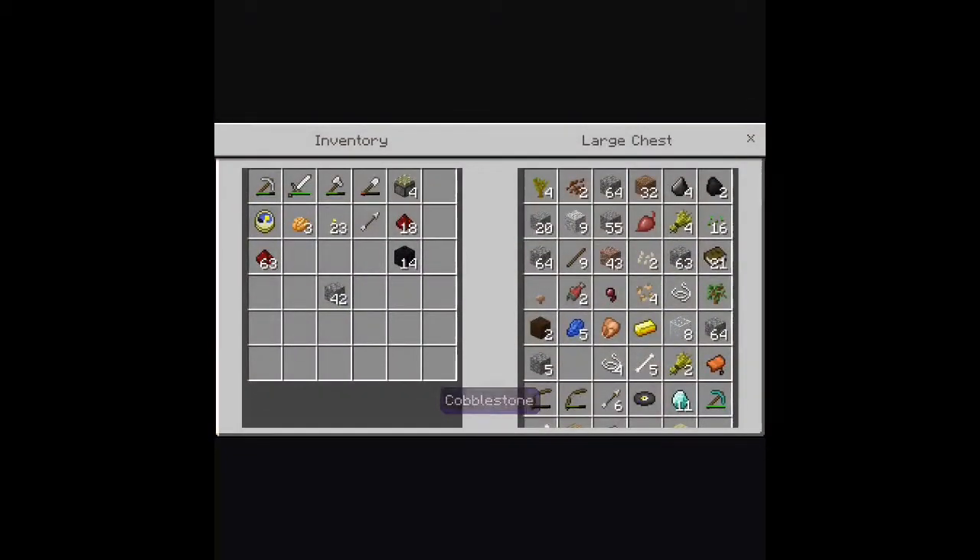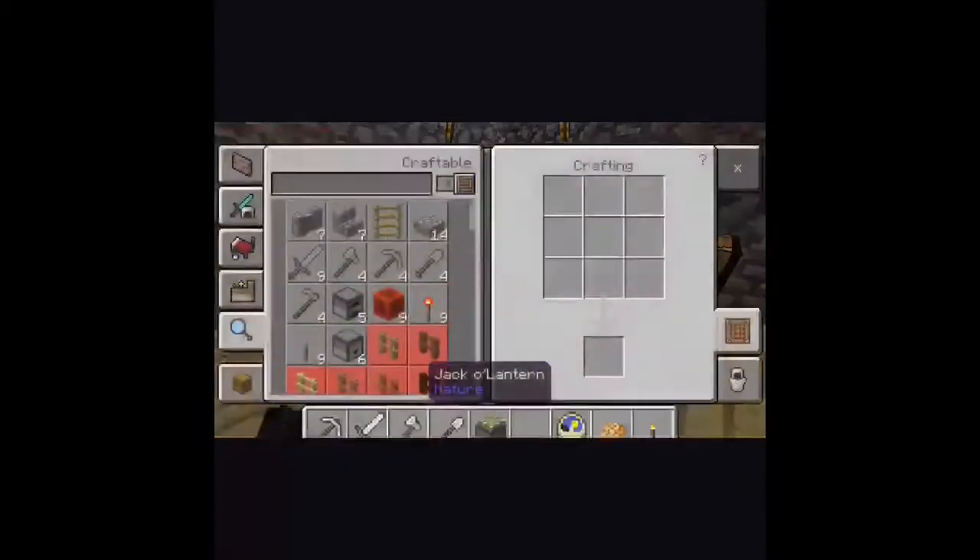We need wood, yep. Of course we need wood. 2 redstone torches, we'll take sticks — 1, 2. 4 blocks of choice, 4 sticky pistons, and 12 redstone.